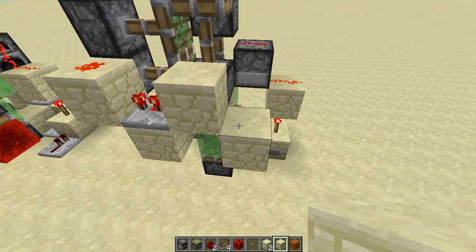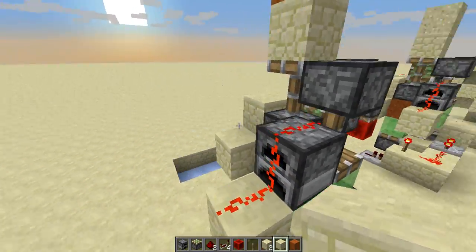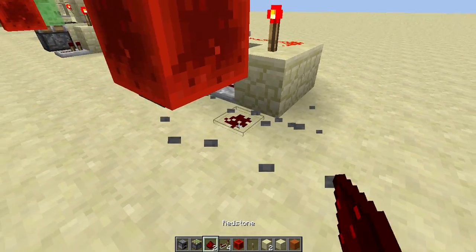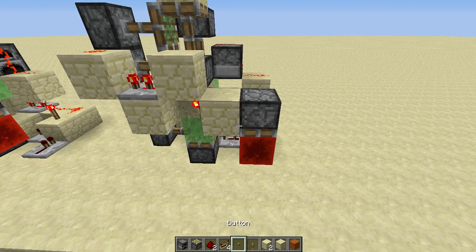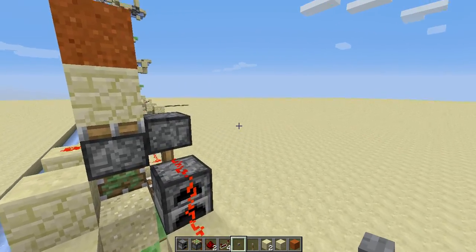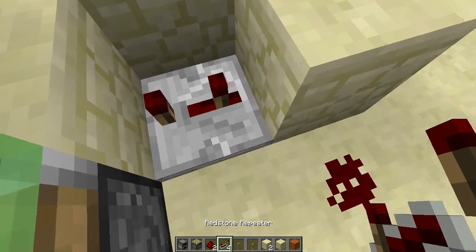The next thing you need to do is link up the two devices, because they are now separated — the wiring here is not related with the wiring there. The way to do it is very simply: put a sticky piston here, a redstone block, and a piece of redstone here. Now we can actually test this out. You place the button here and press the button. Well, I just had a mistake — here should be... let me just fix this. The mistake I made was this should be on one tick.